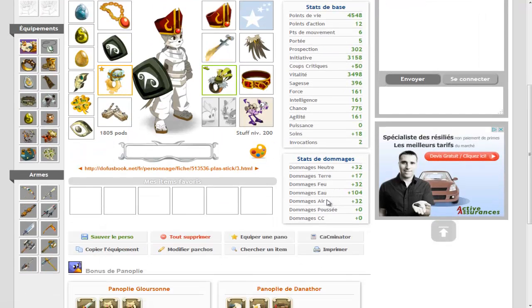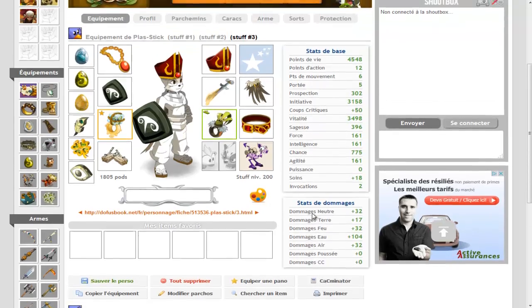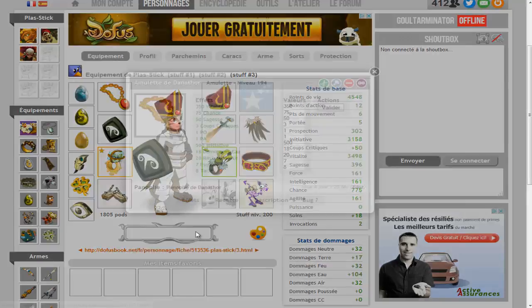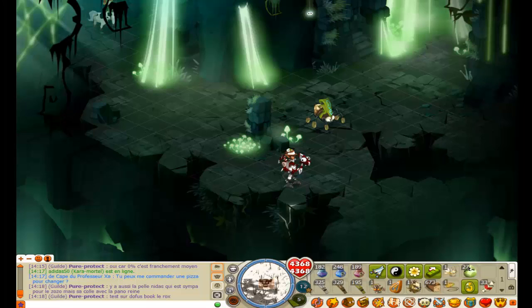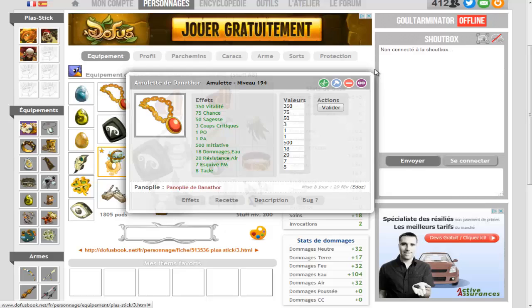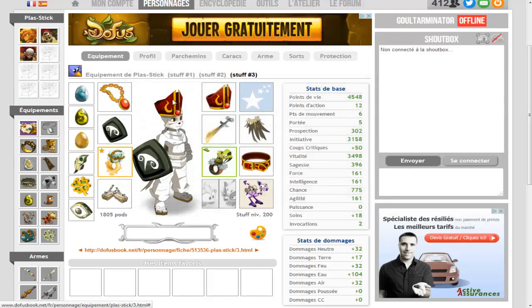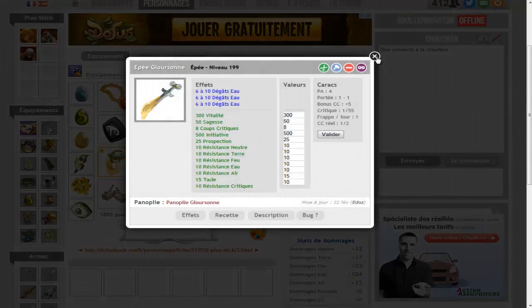Ici vous pouvez voir j'ai 104 dommages, c'est vraiment sympa comme stuff. Alors des over-vita — là j'y tiens, c'est dommage parce que mon panda n'est pas connecté. Mais j'ai déjà la ceinture qui est un peu over, je crois, je ne suis pas sûr. Et la MU qui est un tout petit peu over — il me faudrait peut-être un over-vita sur l'épée Glourson.